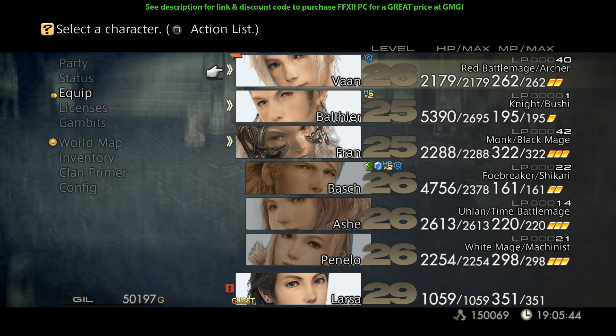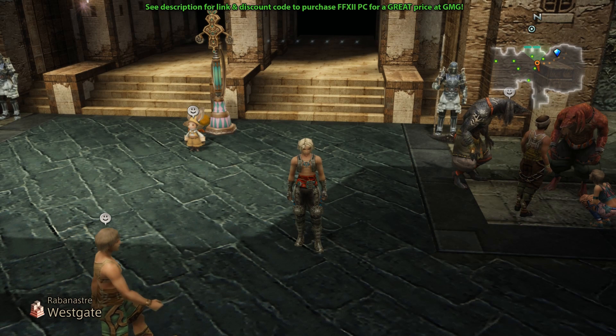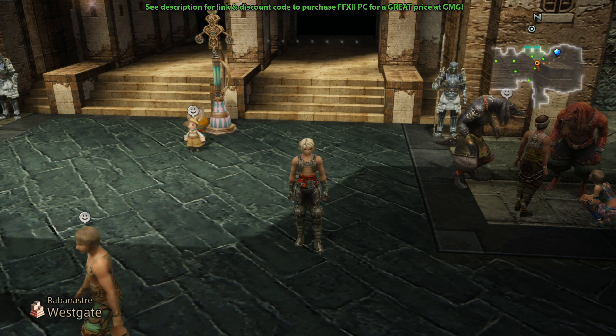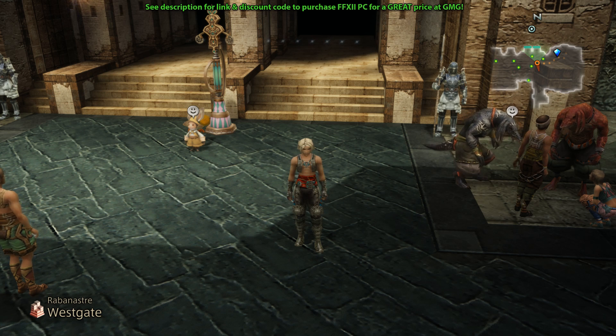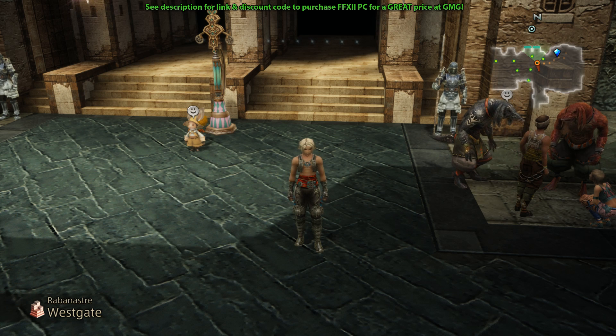This is for the PC version of Final Fantasy XII: The Zodiac Age. If you're playing on PS4, I'll leave a link in the video description to my tutorial on how to get Sight and Grat on that version. It is a little bit different — you have to manipulate the RNG — but it brings you to the same result and you'll 100% get the weapon if you follow that. That RNG manipulation has been fixed for the PC release, so it's not possible to do here.